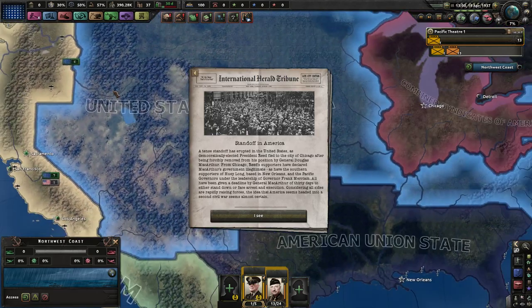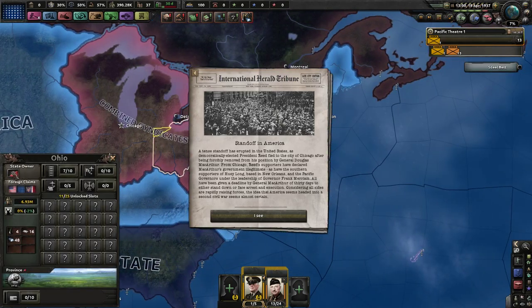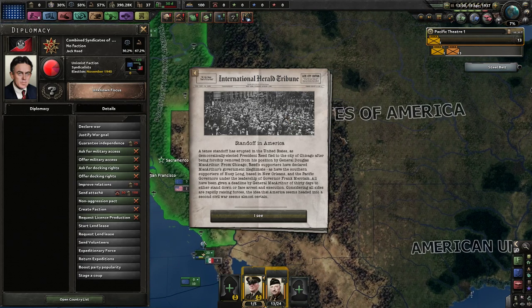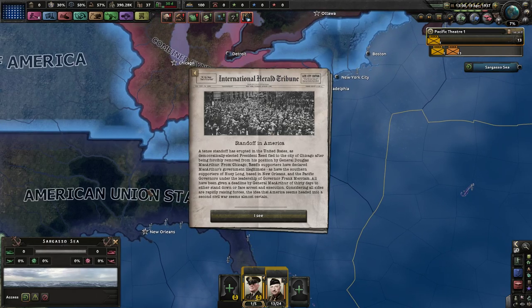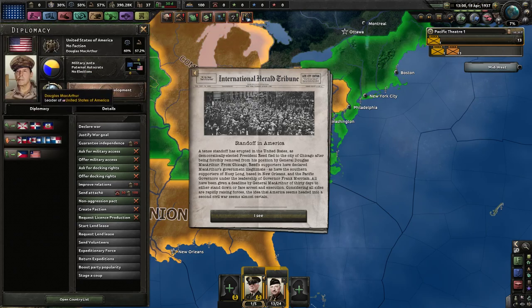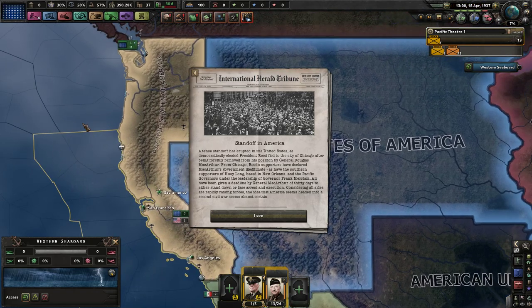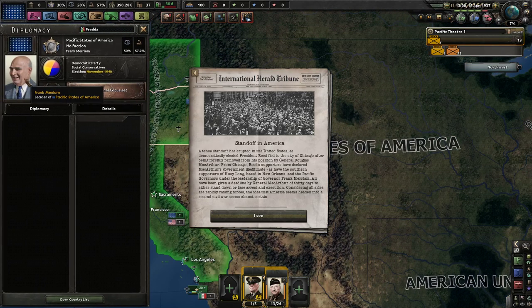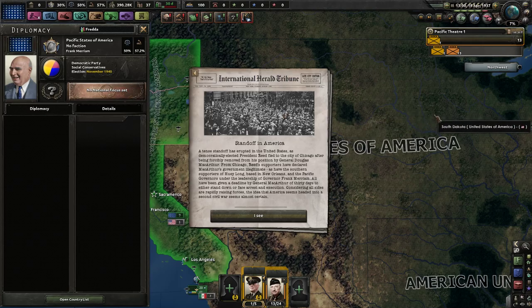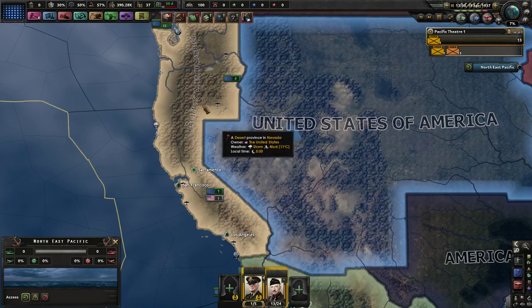Standoff in America: a standoff has erupted in the United States as democratically elected President Reed fled to Chicago after being forcibly removed by General Douglas MacArthur. Reed's supporters have declared MacArthur's government illegitimate, as have the southern supporters of Huey Long, and also the governors under the leadership of Governor Frank Merriam in the Pacific States. So the governors have taken over.